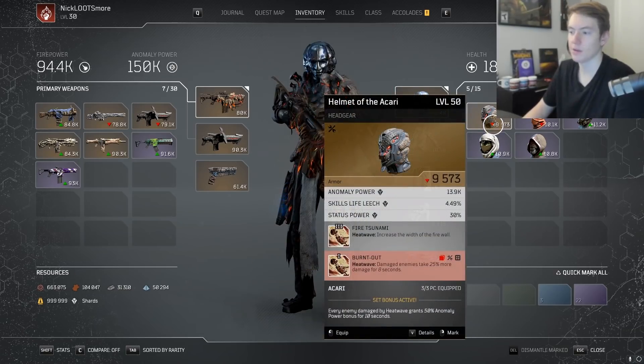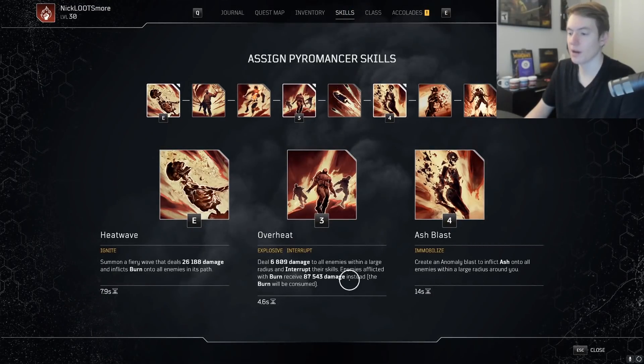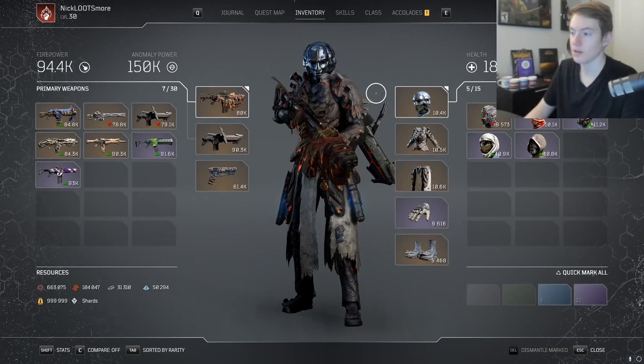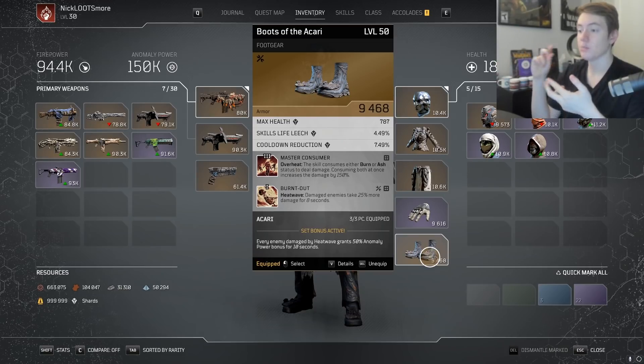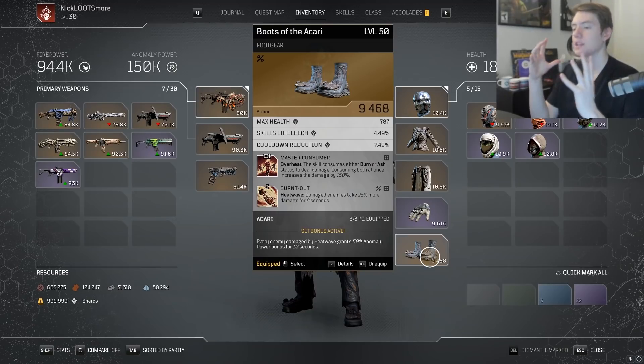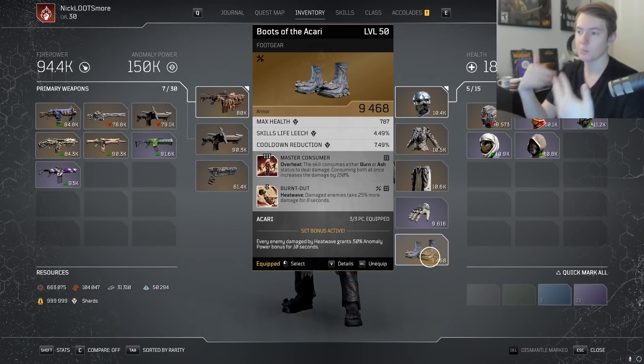Getting the boots gives you cooldown reduction, which lets you spam Overheat a lot more. Losing that cooldown reduction means Overheat goes up by about 0.6 seconds, which over the course of a map could mean a lot of missed Overheat uses. But the main reason you need these boots is Master Consumer: Overheat consumes either Ash or Burn to deal extra damage, and consuming both increases the damage by 150%. This is the main way we kill elites. You just Heat Wave a boss, Ash Blast, then Overheat — they get completely chunked. Pair that in a group with a third Heat Wave giving 75% extra damage, and the boss melts.